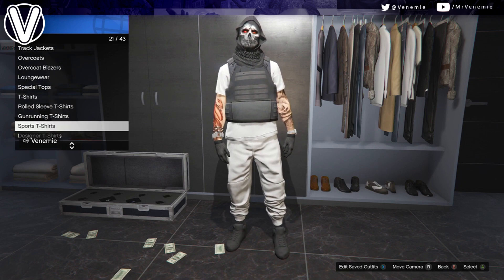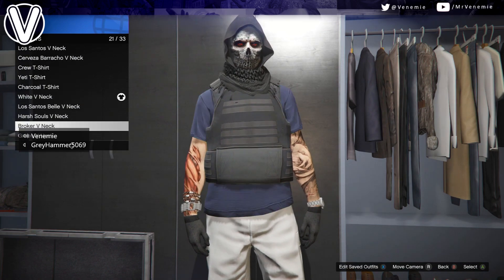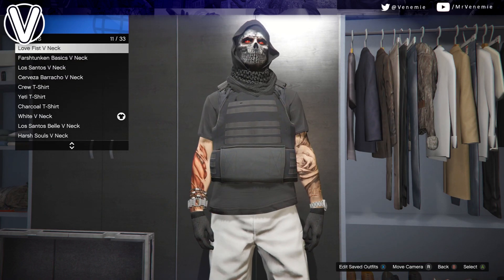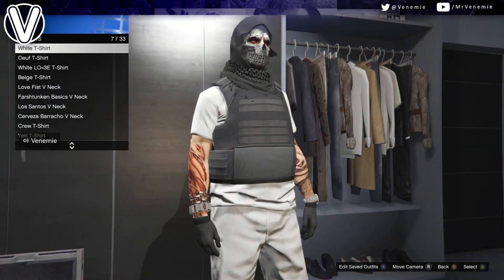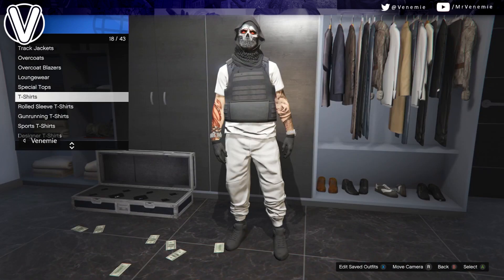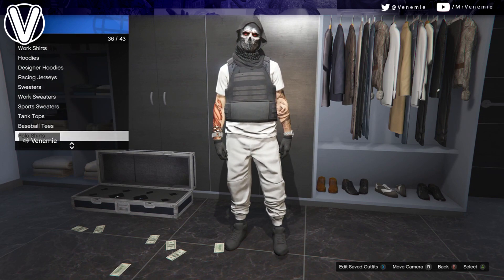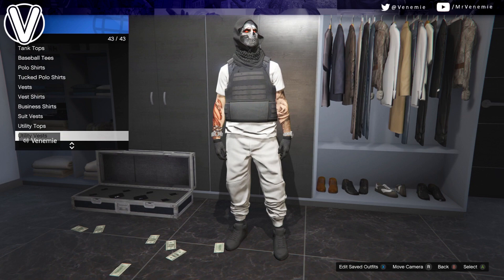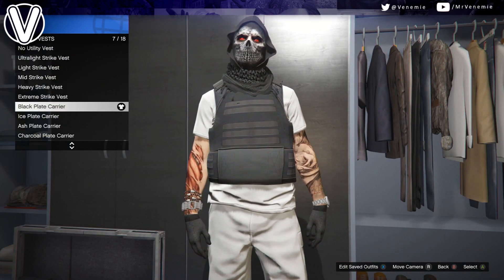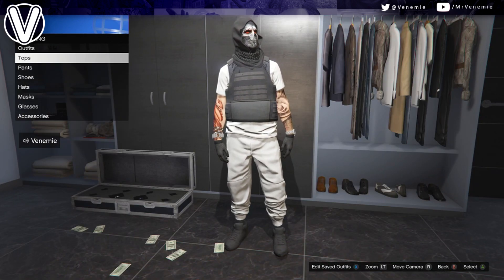For the legs, use the white joggers. For the t-shirt, you could go for a white v-neck or any white t-shirt — it'll appear as a baggy white t-shirt. It doesn't matter if it has a logo on it, like the white love t-shirt, because for the top you want to go down to vests, then utility vests, and put on a black plate carrier. This will hide the logo and I think it makes the outfit look a lot better.